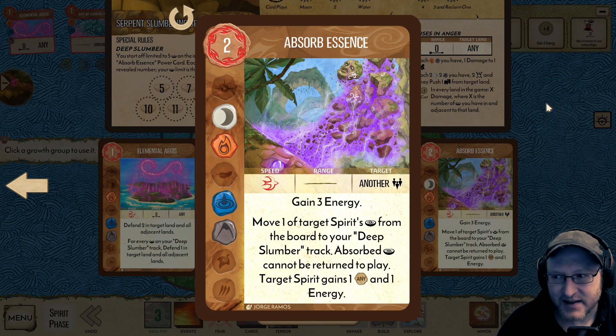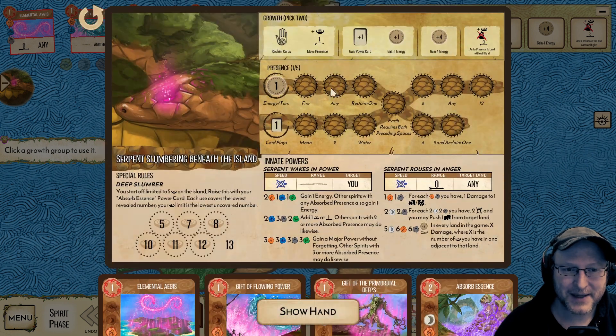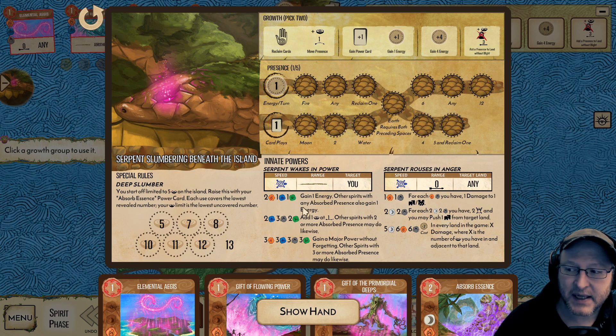This is a somewhat convoluted spirit and this is a somewhat convoluted attempt at an overview. Looking at our panel — what do we want elements for? These innates. Typically these innates are harder to get. You kind of need plant and you don't really start with any plant on your cards. These are great, but I find them hard to get in solo till at least the mid game.